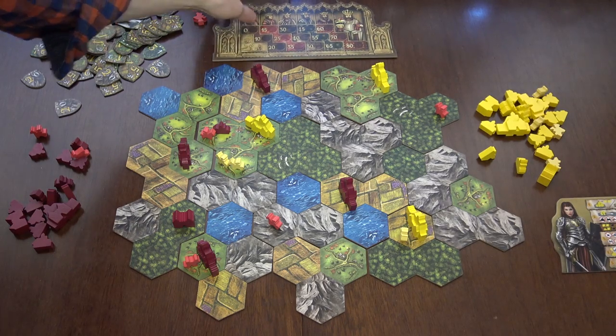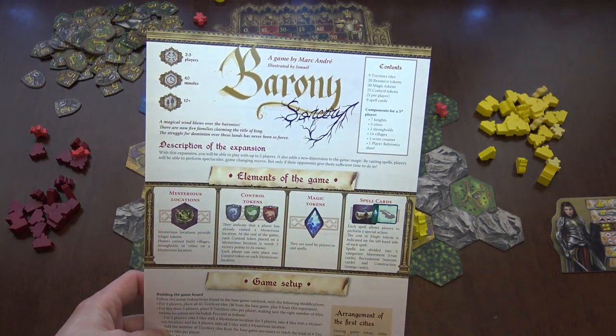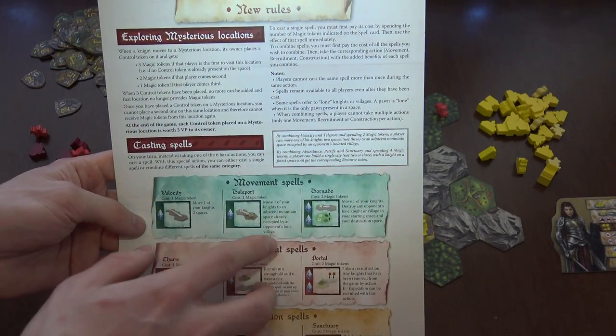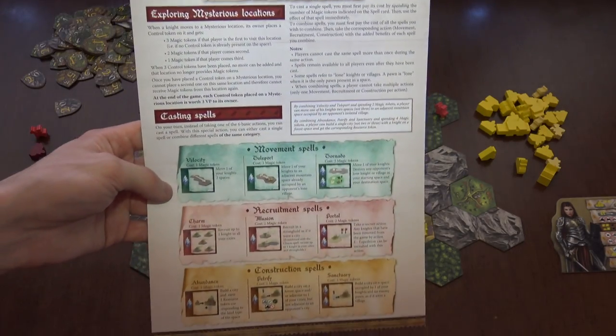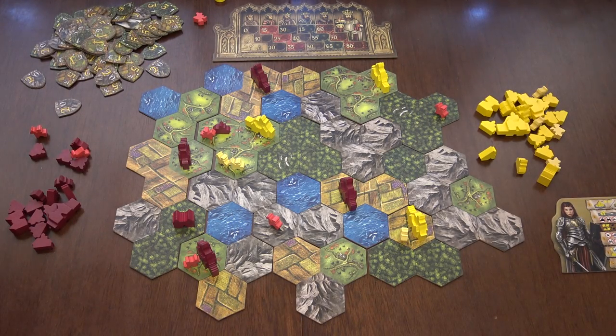There is also an expansion called Sorcery. It adds some magical places where you can get magical tokens and then spend those tokens to basically do better versions of the actions that are already available, which is really, really cool. We haven't tried the expansion yet, so I cannot talk about it right now, but this is the game and this is how it's played.